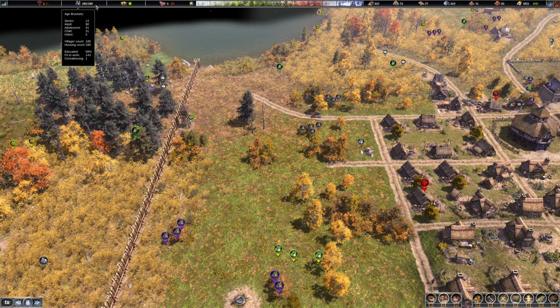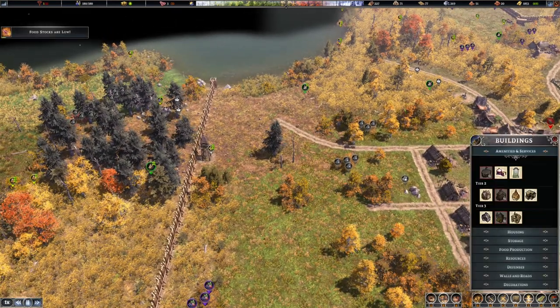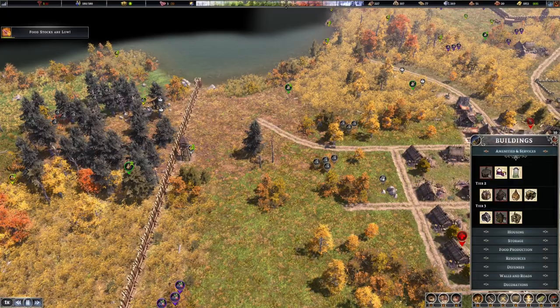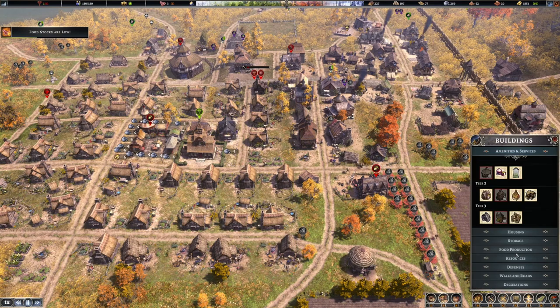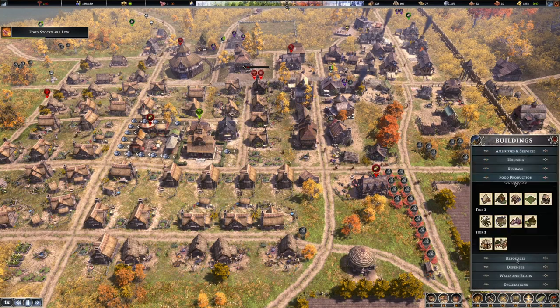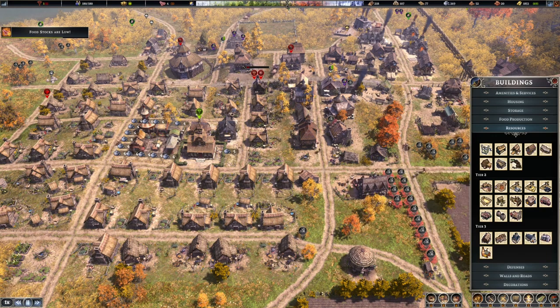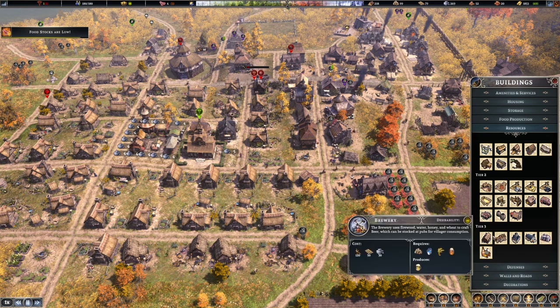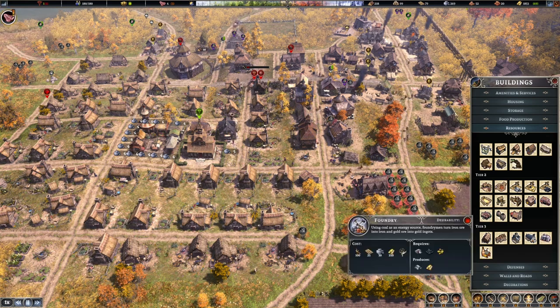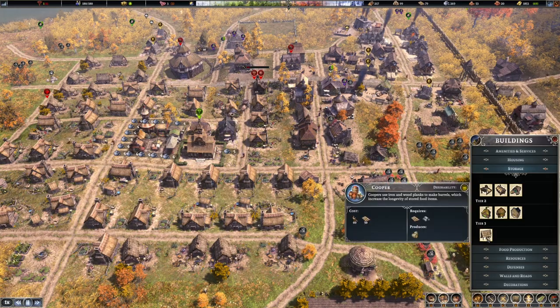Some of the other things - we need to start laying out our next piece of town because we do need to expand on that population. Food stocks are low yet again. Let's start off with a cooper - I think that's going to be critically important. Where is the cooper? I think it's probably part of storage. There it is - let's get the cooper up and running.